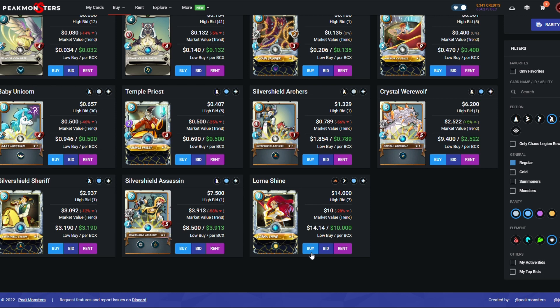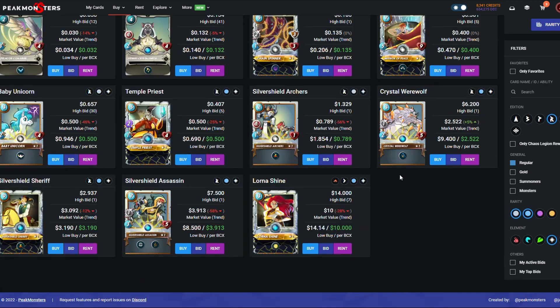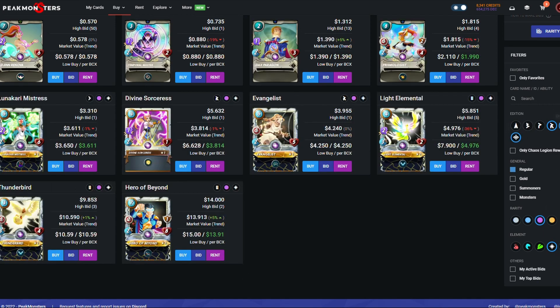Lurashine is where it gets a bit complicated because she's way more expensive than General Sloan but way better than Mother Kala, giving divine shield to your whole team. I'm going to put her in, but I do understand that spending fourteen dollars — nearly half our budget — on a single card might be a bit much. I'll probably take her out, but there is some argument for picking her up in the beginning.